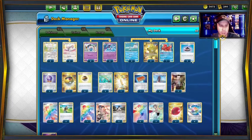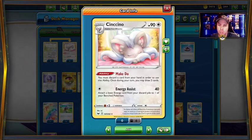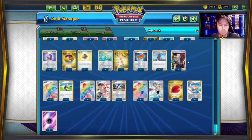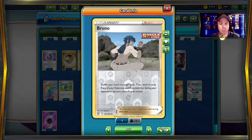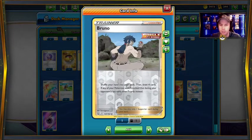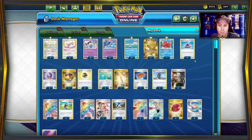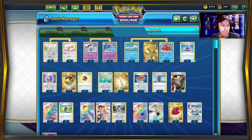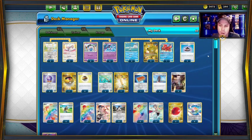On top of that, we have a 3-3 line of Cinccino/Minccino to use its Make Do ability to draw more cards. You can get rid of whatever you need — discarding Brunos if you didn't get knocked out that turn, or you can use Bruno and then Make Do on top of that and really just get a lot of cards. You can go from having one or fewer cards in your hand and hit 10 in your hand easily, and most of the time those are going to be your Rapid Strike cards.